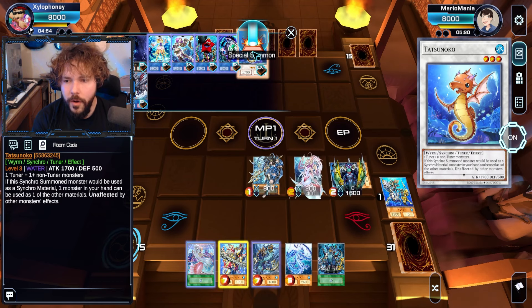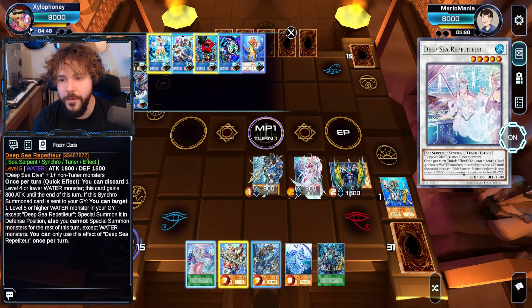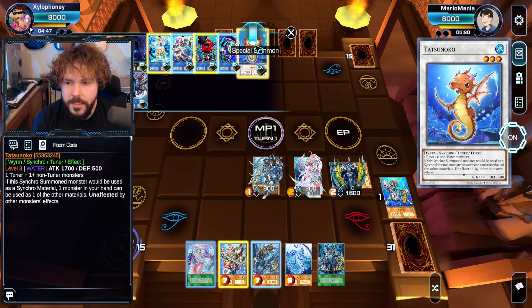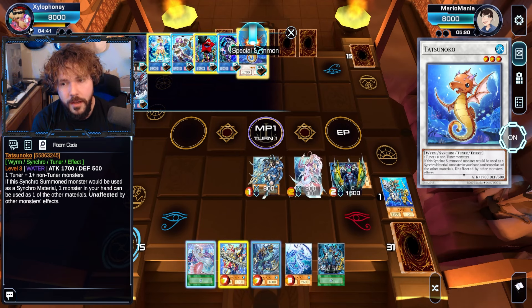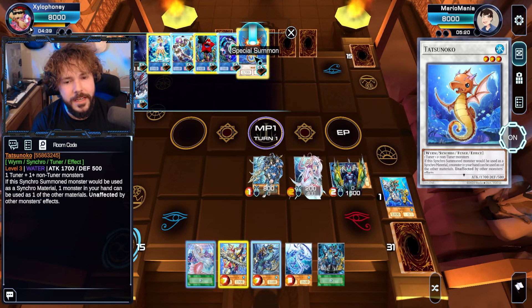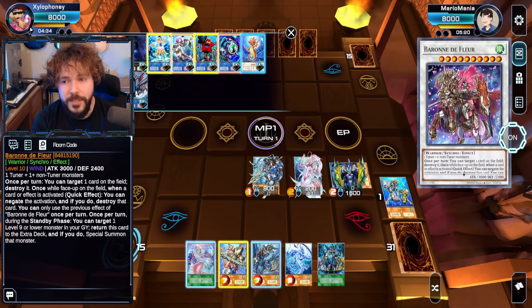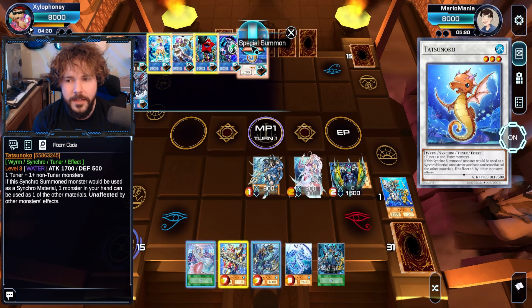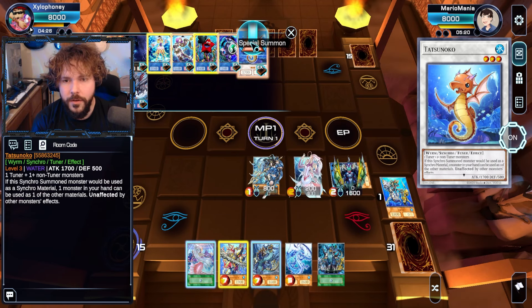Maybe I can set it up for next turn and do something big and scary. We've got to try to use some of these Mermail plays a little more effectively. I sure don't want to banish my Atlantean Dragoons, so we're going to hold off on using Deep Sea Aria. If we go into our Tatsunoko, we can get something moving here, because realistically this field is going to be wrecked if I leave it out. We can use Tatsunoko to just get materials out of my hand, which could be huge.